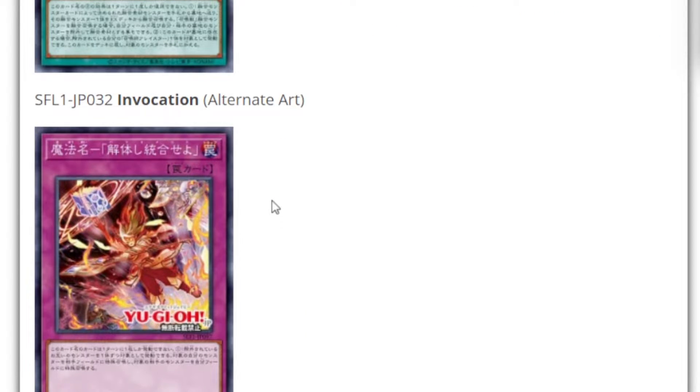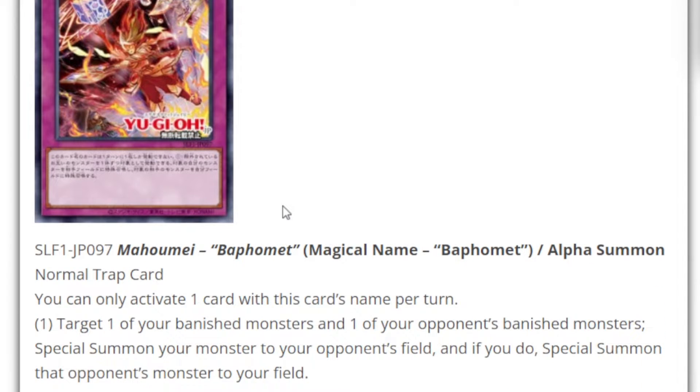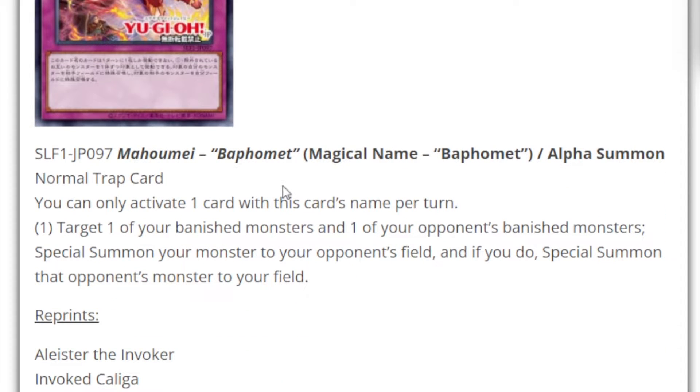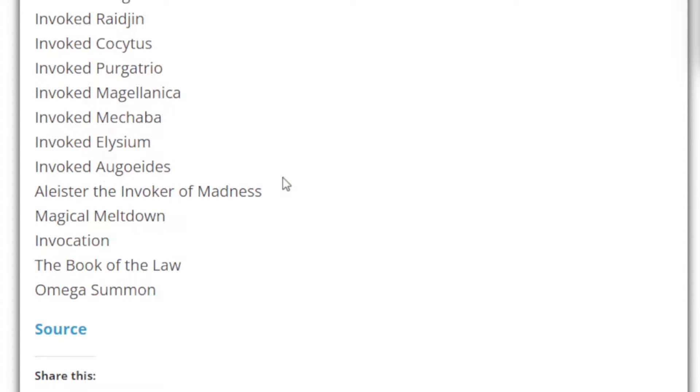We do have a new spell that also features this madness occurring. This is Alpha Summon, known in the OCG as Magical Name by Fomit. Normal Trap. You can only activate one card with this card's name once per turn. Target one of your banished monsters and one of your opponent's banished monsters. Special summon your monster to your opponent's side of the field, and if you do, Special summon that opponent's monster to your field.